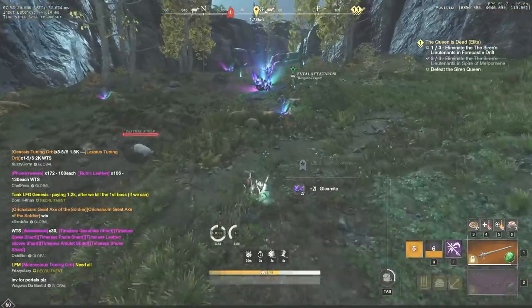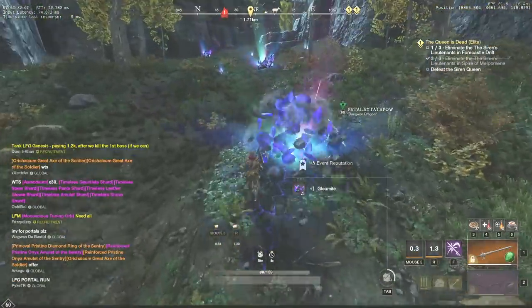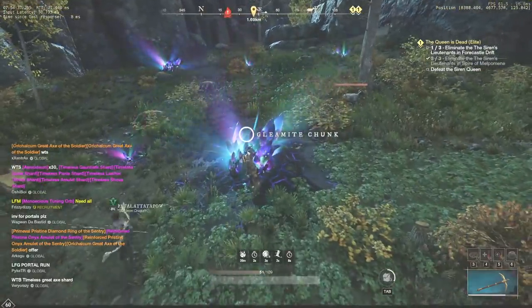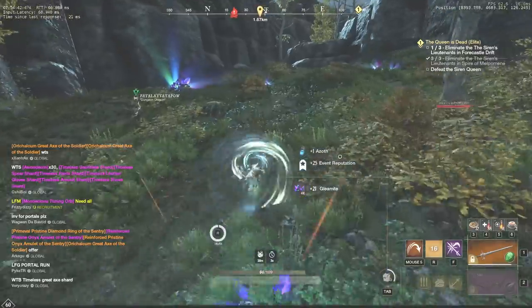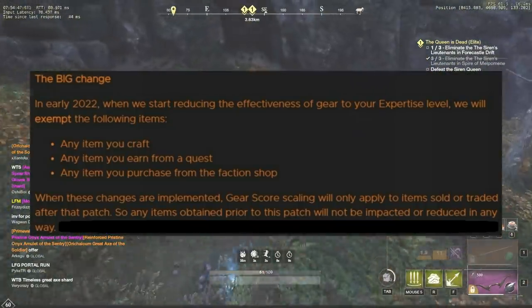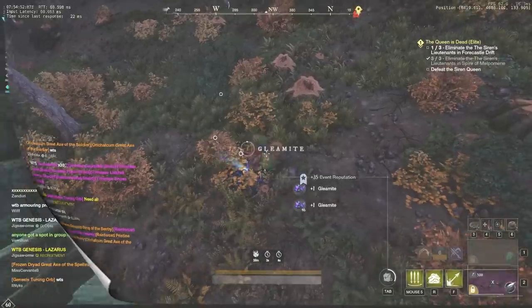Having maxed expertise is important for multiple reasons. First of all, it allows you to drop items with high gear score. Secondly, it is mandatory for those who are willing to get best-in-slot legendary items from expeditions. And finally, the most important reason: not having maxed expertise will lead to gear downscaling after the patch in early 2022, which is most likely gonna be in January.